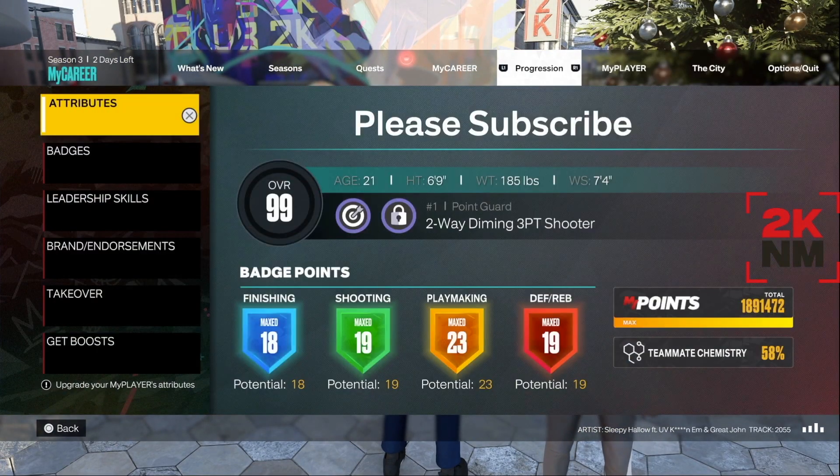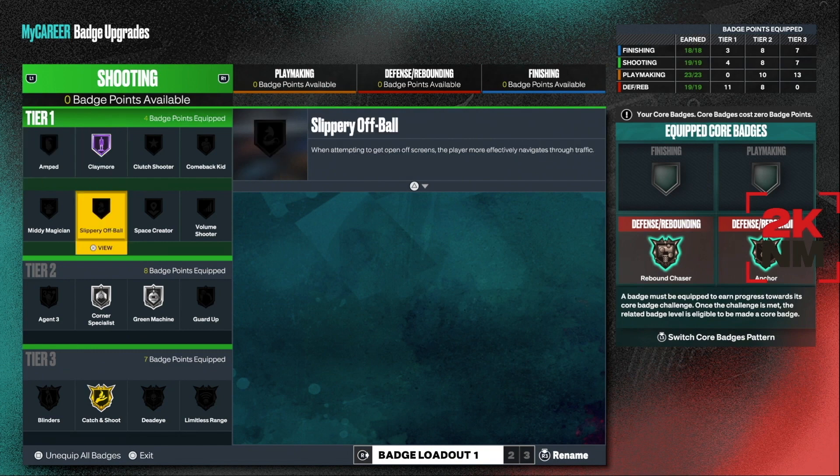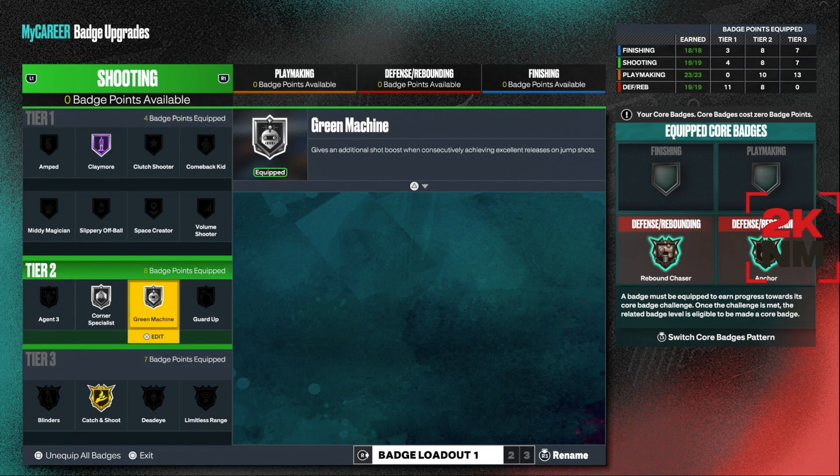I'm going to show y'all the badges I'm using on this build — my shooting badges. I have Claymore, Corner Specialist silver, Green Machine silver, and Catch and Shoot silver. This is my new build, my 2K logo build, so I don't have any shooting core right now, but this is what my badges are looking like.